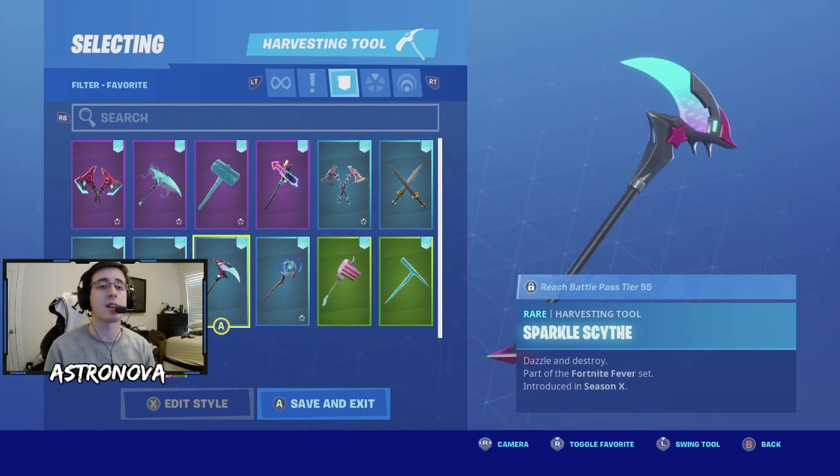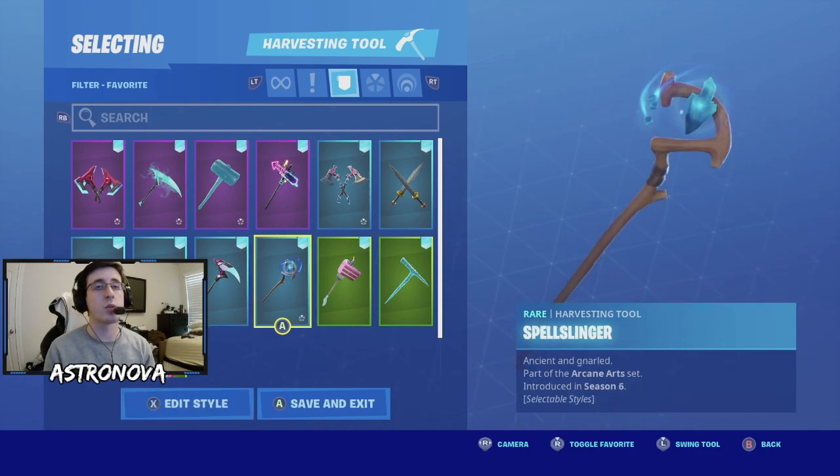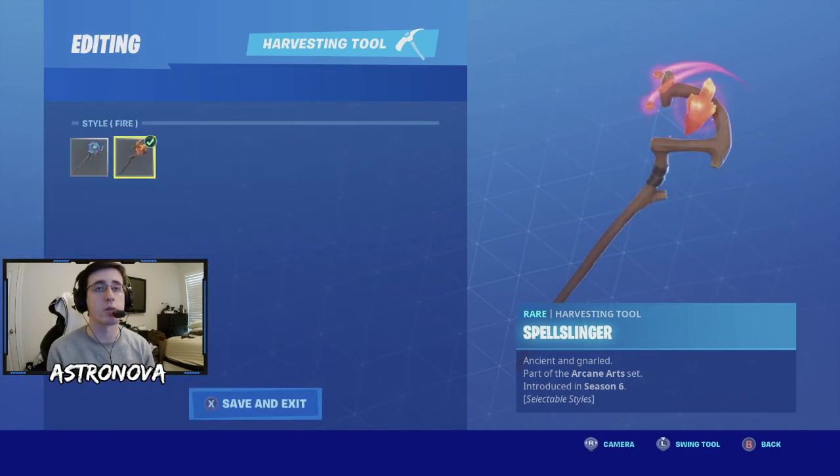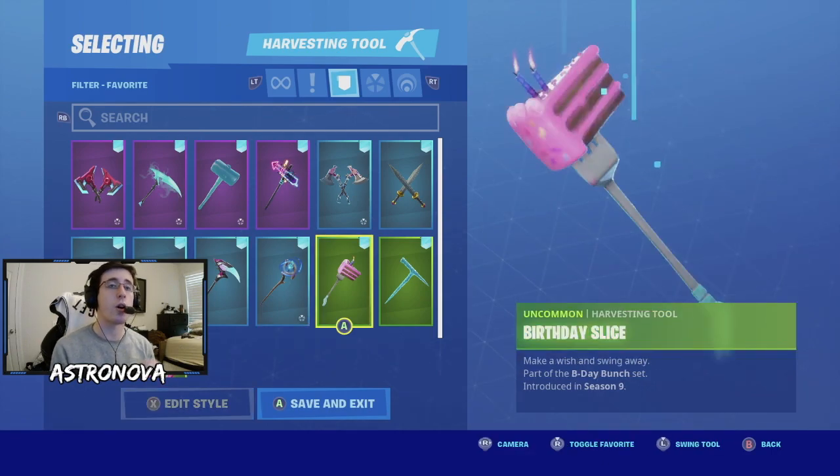Moving on, from the season 10 battle pass we have sparkle sky. Next we have a really unique pickaxe - spell slinger. It has multiple selectable styles including an orange one, but for Iris we're going to choose the blue one. Next we have birthday slice, which really matches well with Iris thanks to the pink.